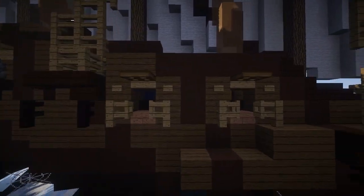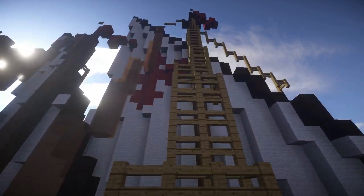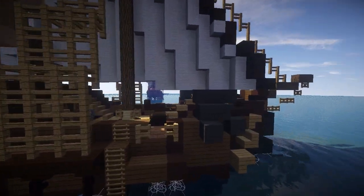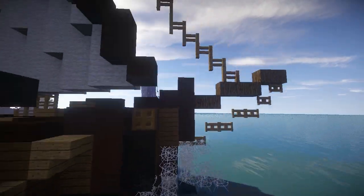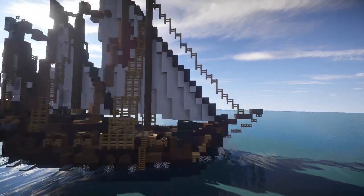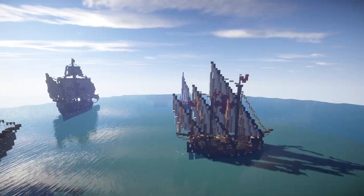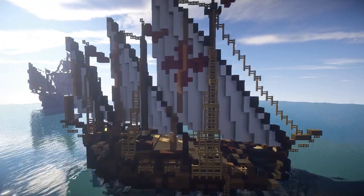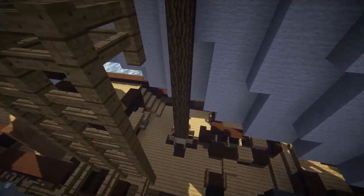I've also added these exaggerated cannon ports, and for the breast lines I've added these boards on the side. A couple of anchors either side of course, and this rope - again using stained glass there. I think I've matched the carrack quite well. I think I've got this quite close to where I'd like it to be. I think I've done a good job basically.